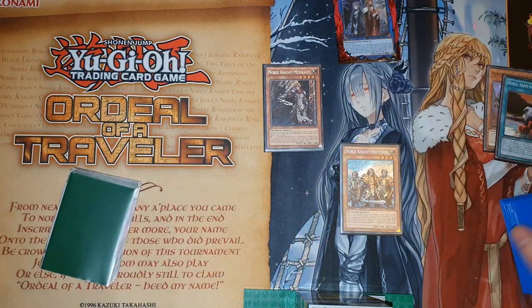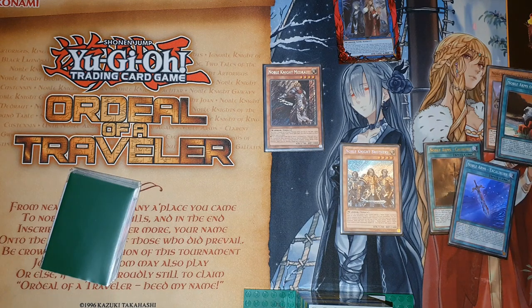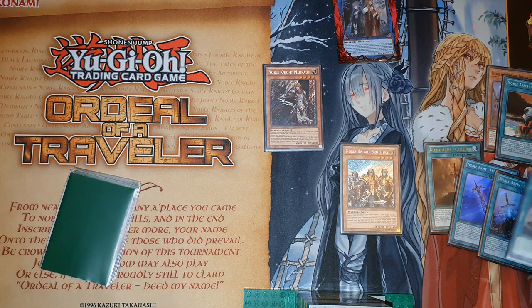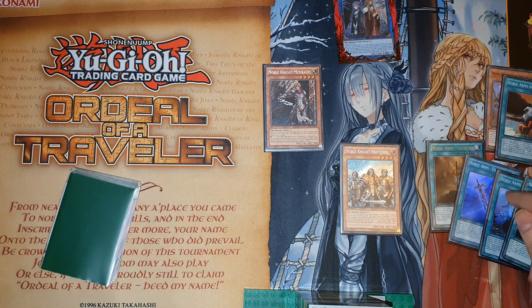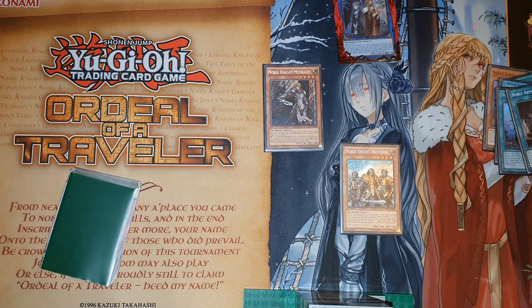Then you're going to use the other effect of Isolde — you're going to send four equip spells of different names. You're going to send Caliburn, Excaliburn, Gallatin, and probably Clarent. The ones you want in the graveyard are Gallatin, Excaliburn, and Destiny for the combo, so just send any other four.